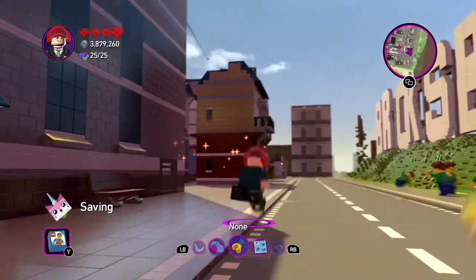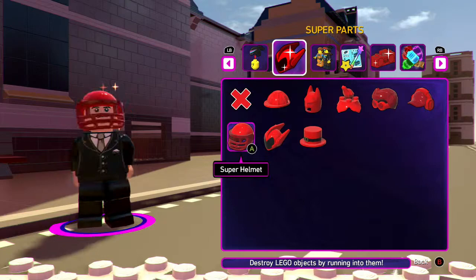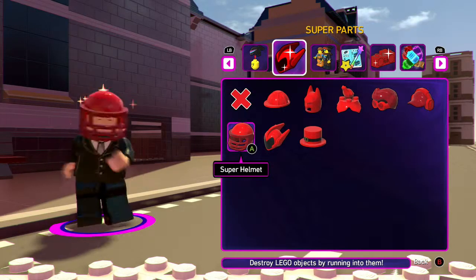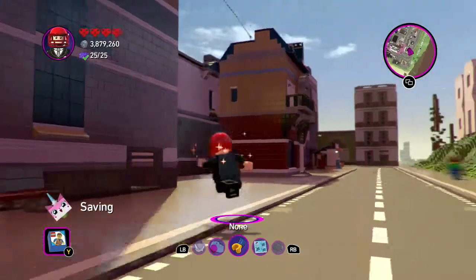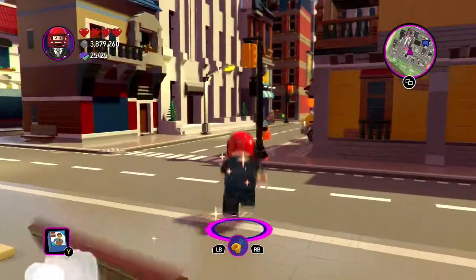We got Super Headphones and it plays the 'Everything is Awesome' remix — I hope that's not copyright. Then Super Helmet lets you destroy all LEGO objects by running into them. So I gotta find a LEGO object wherever the heck it is.